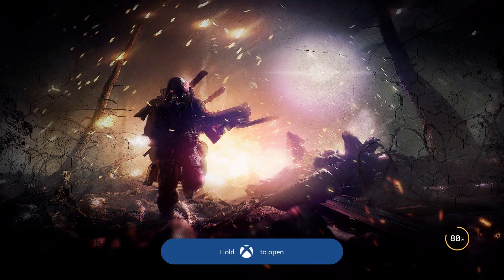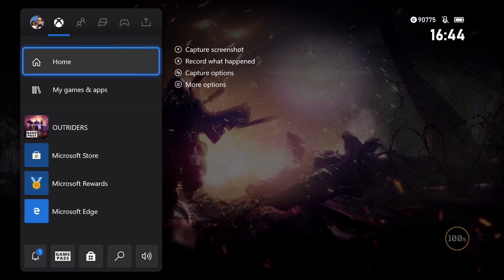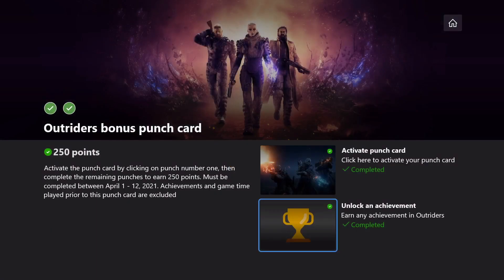Now all we need to do is hop back out to the Microsoft Rewards app and we should be able to see that we've gotten credit for earning an achievement in Outriders. There we go — we've got it. And that's going to do it for this bonus punch card guide. We're going to have a guide coming out later today for the April monthly bonus card that's been released, so stay tuned for that one.